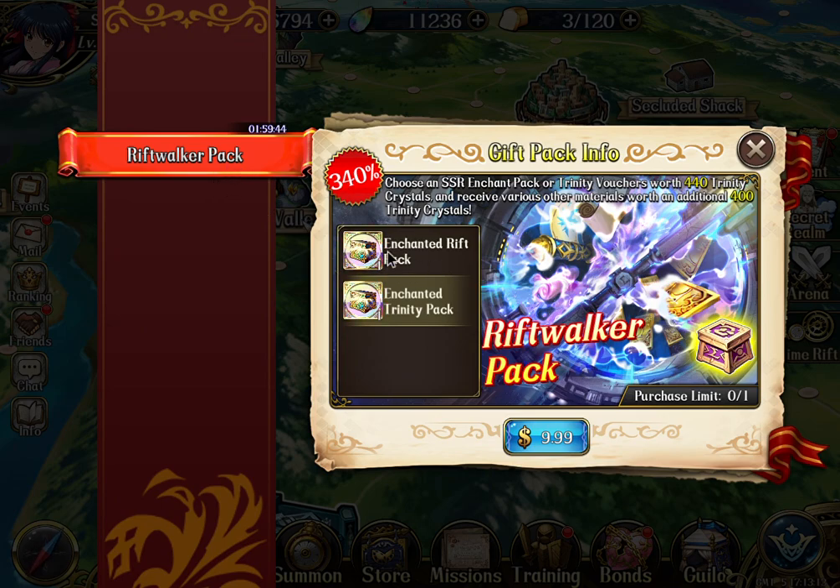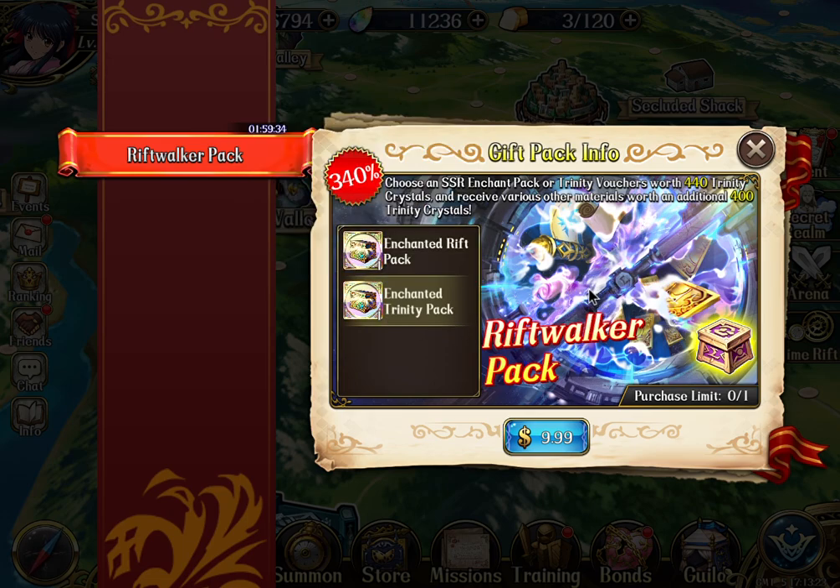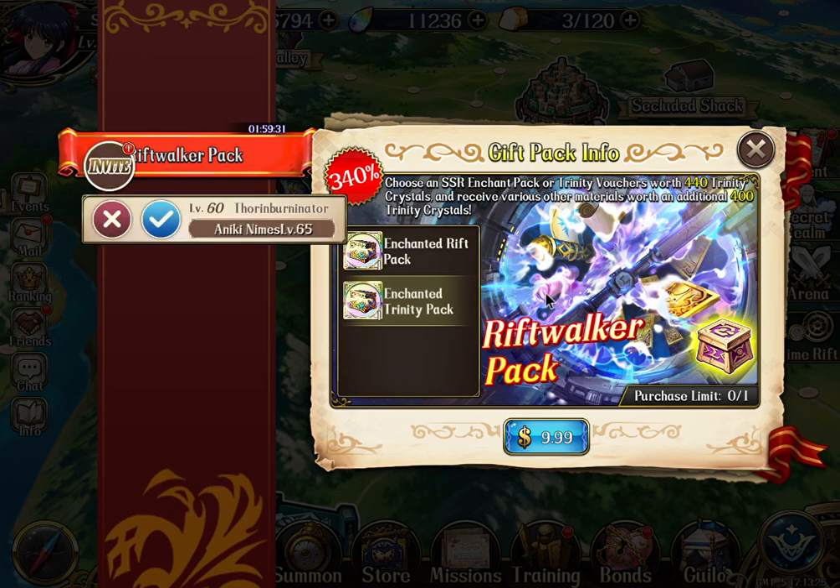This pack will include either enchantment or trinity vulture, and it will also provide you some burgers. For this pack, which is a $10 pack, it should include 10 burgers, 8 enchantments, and 300k gold. So basically you can get a lot of gold and 8 enchantment packs, or maybe 8 summon vultures, and also 10 burgers, basically for $10. The value is great.